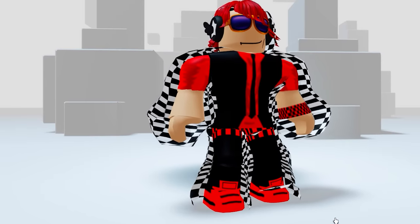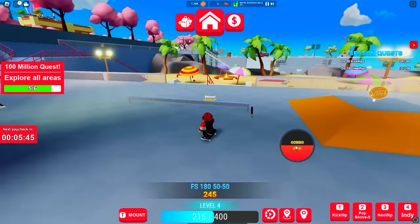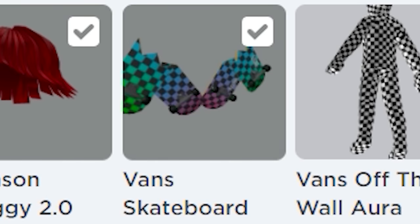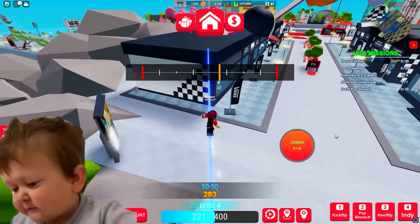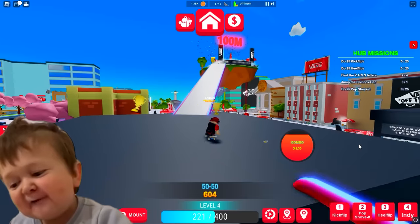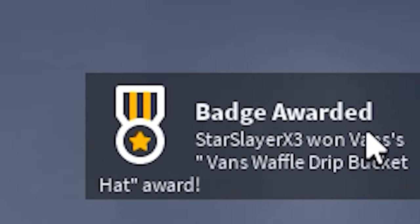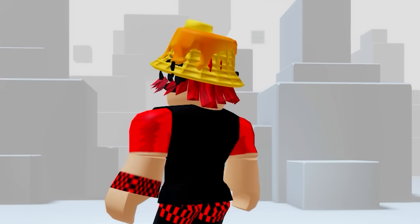This first free item is an aura and it looks kind of funny. Now let's find the last place to explore — this one I actually really like. It's a skateboard back bling, very cool. And that's not all — if you go back to spawn and follow where I go here, at the end of this little area there is another free item waiting for us. Now you have a cool new waffle bucket hat — make sure to grab it before it's gone.